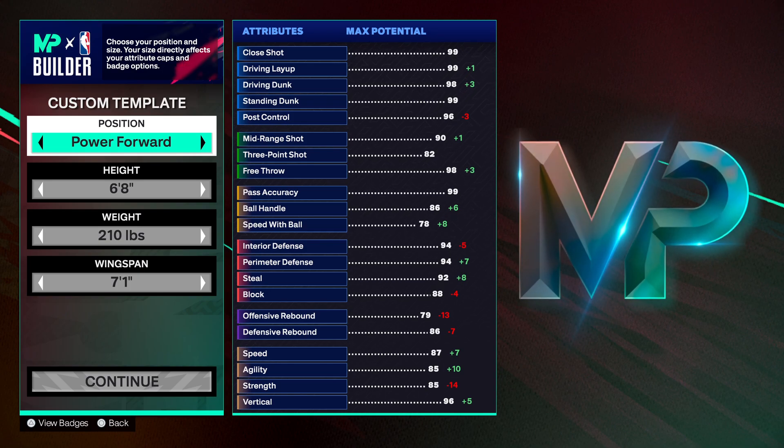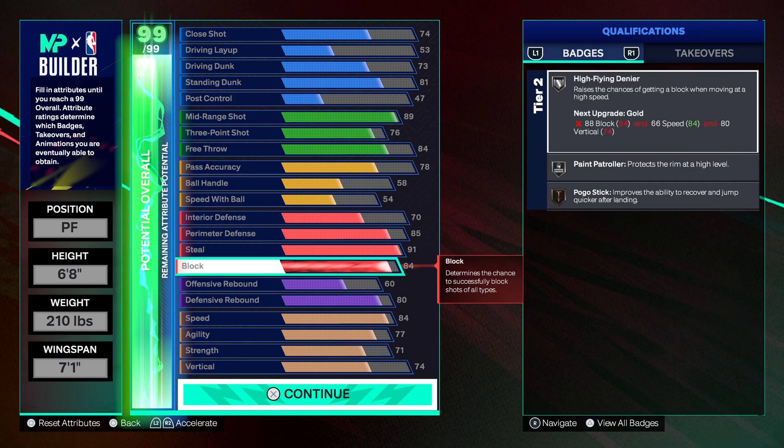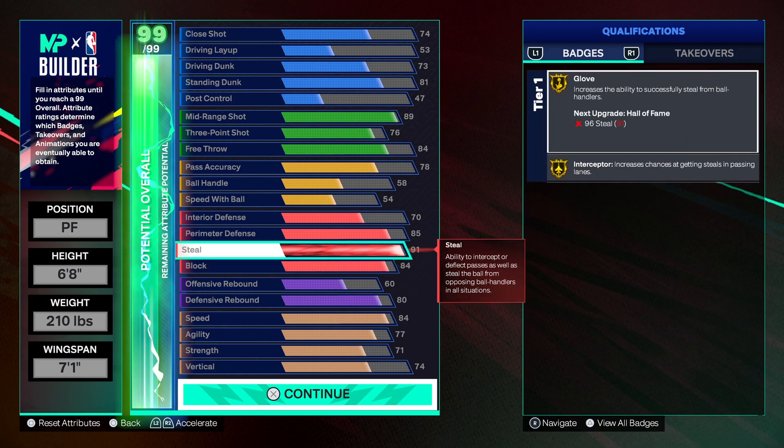Boys, I got a firepower build for y'all — just hit that like button. Starting off with the block: we're getting Silver High Flying Denier and Silver Paint Patroller. You're definitely gonna be able to get blocks on bigs and on slashers, and it's noticeably better than a block in the 70s. 91 block — that's solid.